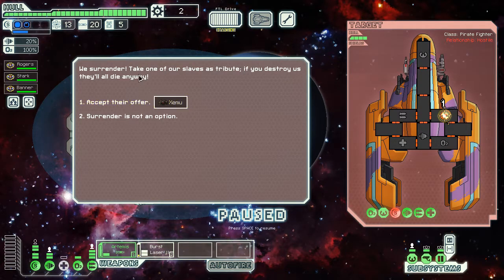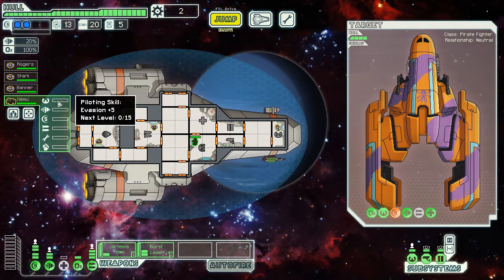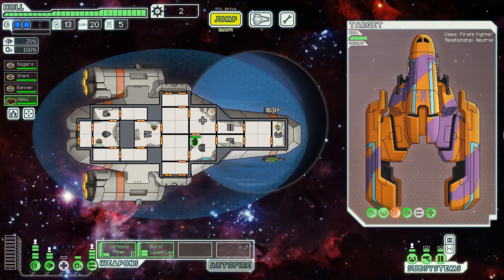The enemy surrenders — take one of our slaves as tribute. I'm going to take him. So we've got a new crew member. All of our crew are humans, except now we've got this new guy, Zemu. We're going to throw him into shields. This rock crew member is very different from humans. Stark has 100 health, but rock guys have 150 health. They move significantly slower, but they're immune to fire. If we ever get a fire on our ship, Zemu is the guy we'll use to put it out.